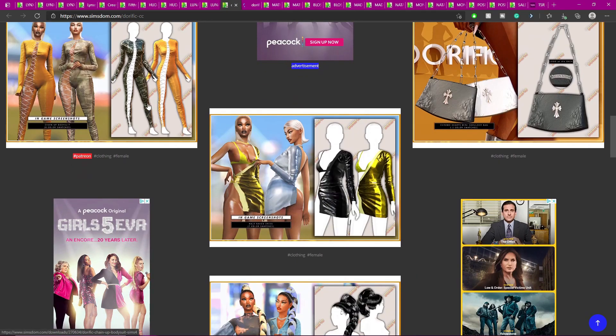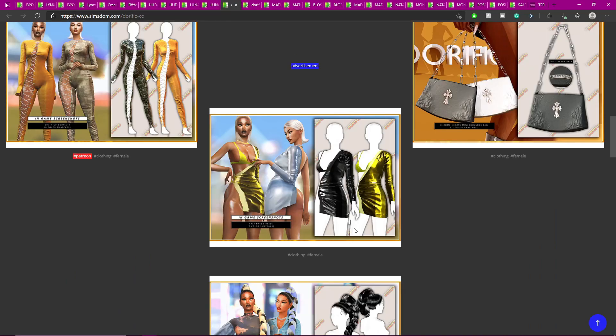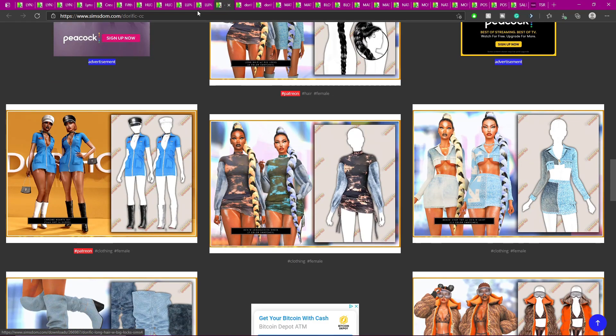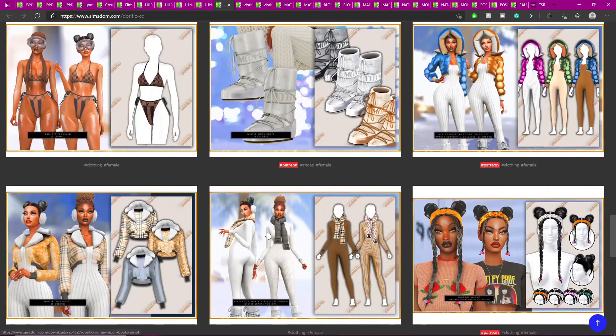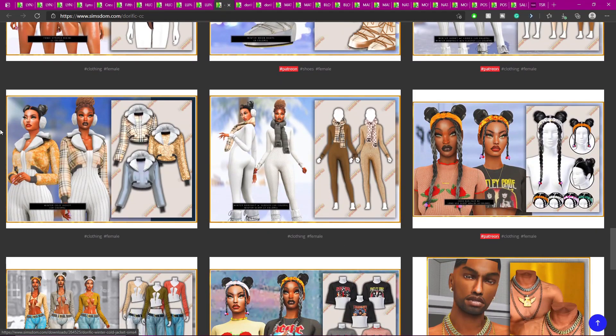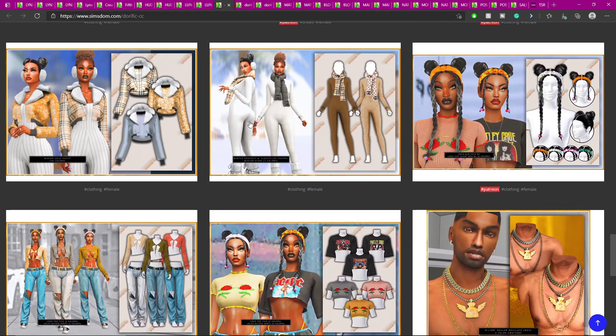Oh this is cute — wait it's on Patreon. This braid is kind of cute too but it's on Patreon. It is fine. Oh I have this — maybe it's on Patreon but maybe it's free. I might have to download this jacket and everything — look at all these tabs.